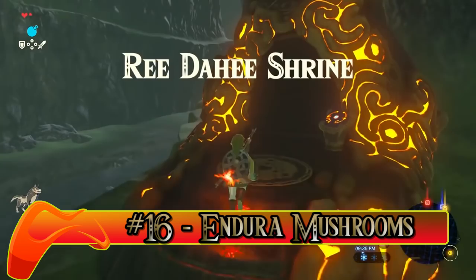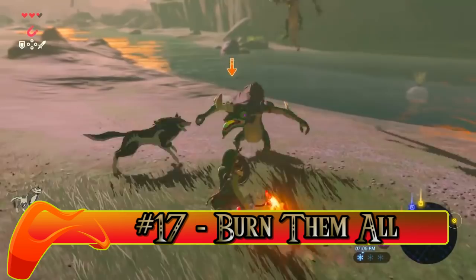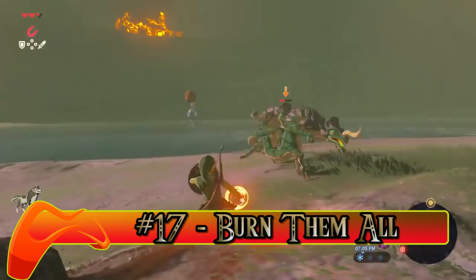Number seventeen: Burn Them All. Breath of the Wild is not shy of throwing a multitude of enemies at you at once. If you're invading an enemy camp and would like to lessen their numbers, try lighting the field on fire and let the flames do the dirty work.